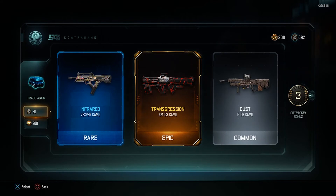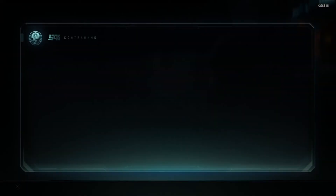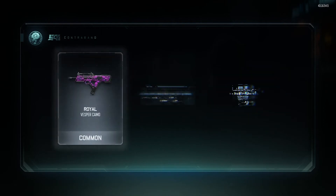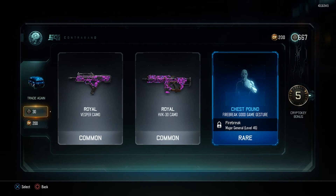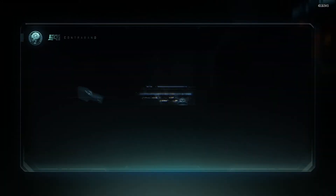Transgression XM-53 camo — that is dope. I don't really use the launchers, but when I do go into Safeguard — by the way, 73 win streak right now currently in Safeguard — I use my rocket launchers to bring down the robot, so I could actually use that. Good opening, good opening. Double Royal — another Fire Break, this is huge, this is great.